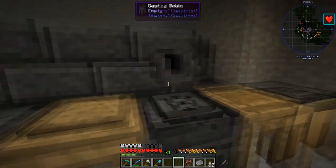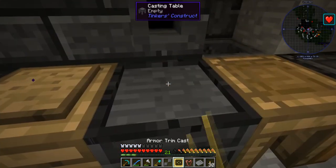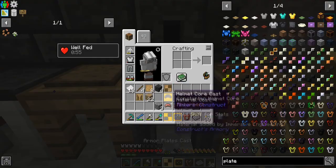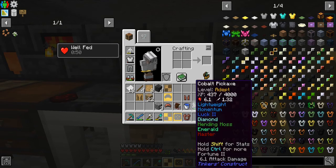Let's go ahead and put our stone armor thing in here, let's take our trim next. Perfect — let's cut that down. Perfect. So now we are going to make some armor.